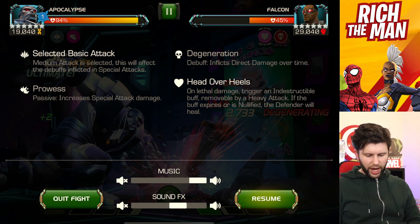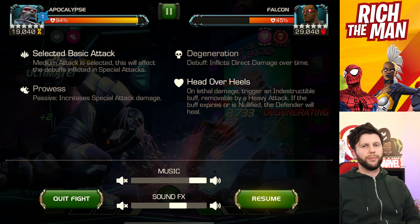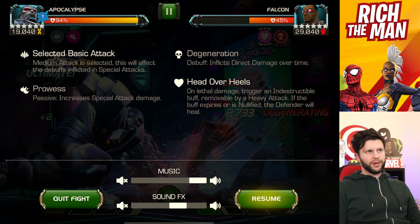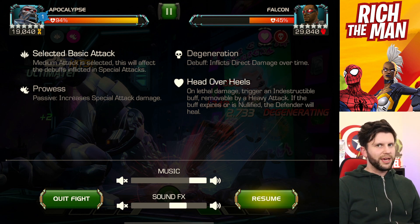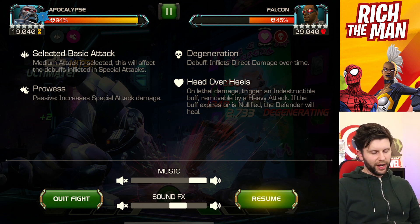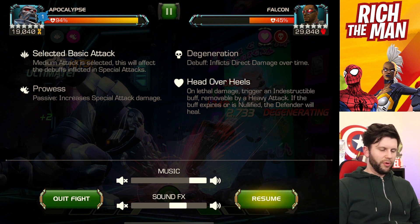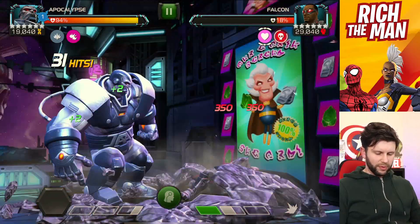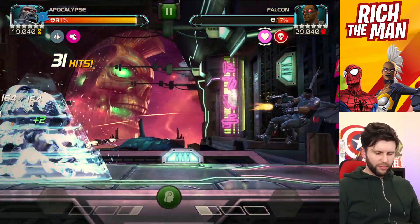One thing about this month's quest is it has a node called Head Over Heels — I'm not sure if it's on all difficulties. I don't know if this ties in to Love as a Battle Realm, which still may or may not be happening this month. The node reads: on lethal damage, trigger an indestructible buff removal by heavy attack. I think lethal damage means the hit that would kill the opponent, but let's see.